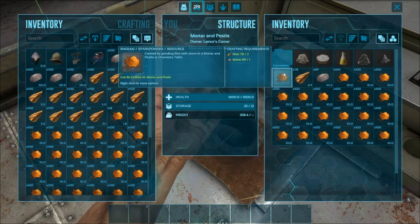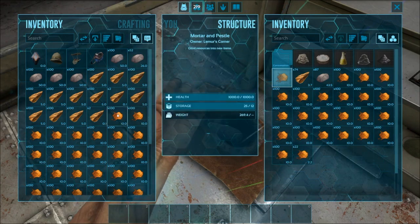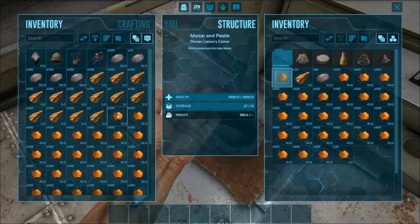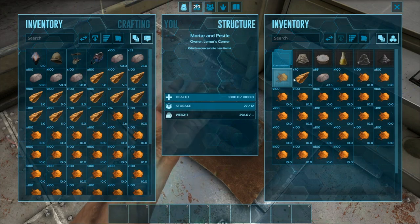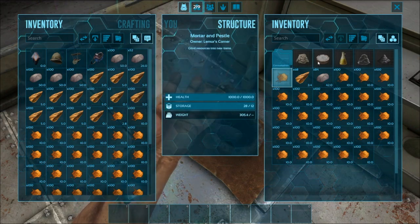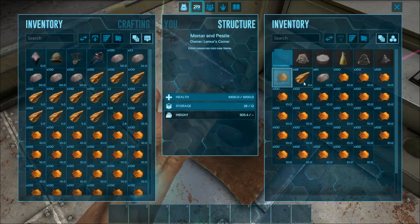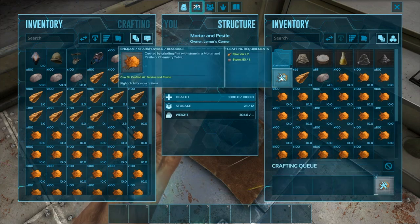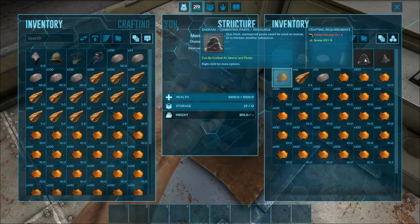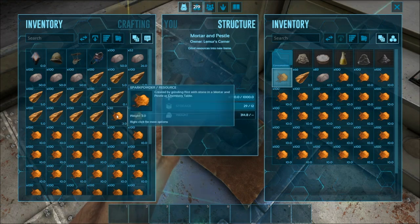You can also hide it in a chemistry bench if you want - chemistry benches have more health. However, the mortar and pestle is easier in my book because I'd rather have chemistry benches open to craft materials. You could put a bunch of mortars and pestles right in front of your chemistry bench. You can have spark powder in one, gunpowder in another, cementing paste in another, clay on Scorched Earth. Whatever you can craft in a mortar and pestle works. The key rule: you must keep the crafting ingredients above one - if either ingredient drops to zero, you can no longer do this and have to start over.